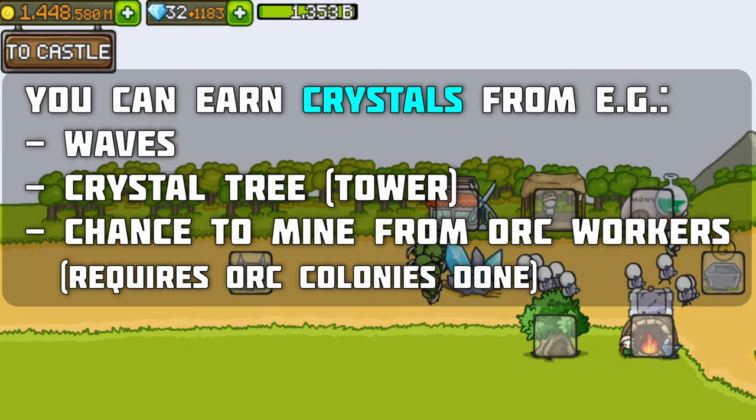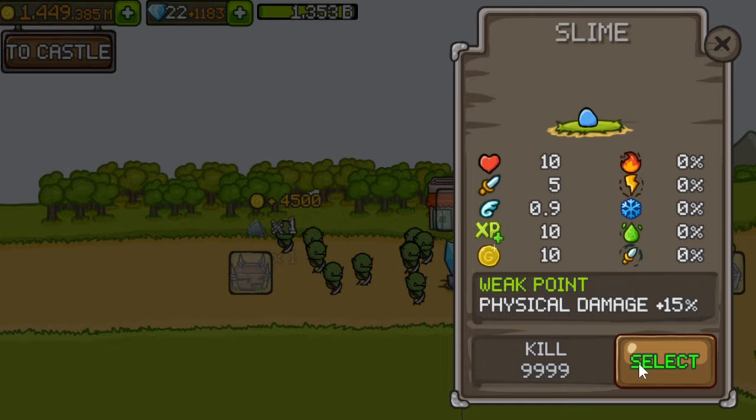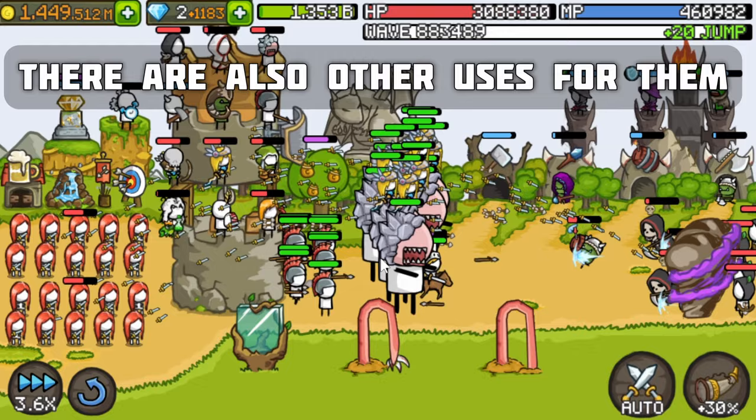Crystals are a type of currency in Crow Castle that you mainly earn through waves and orc workers. You can use them, for example, to promote your heroes, upgrade your castle parts, apply weaknesses in Monster Lab, and to skip waves.